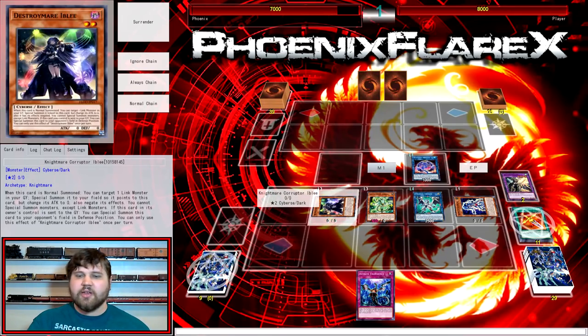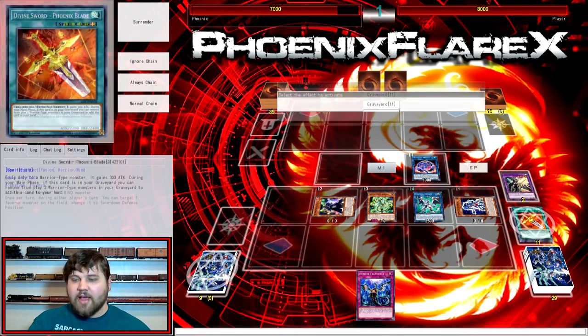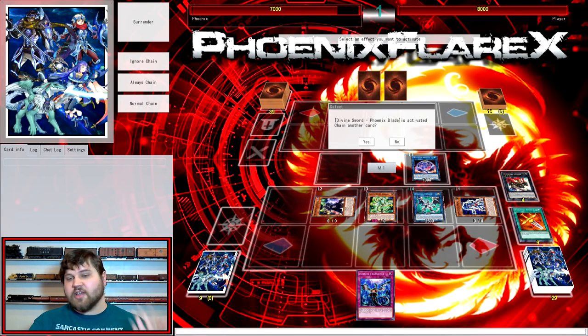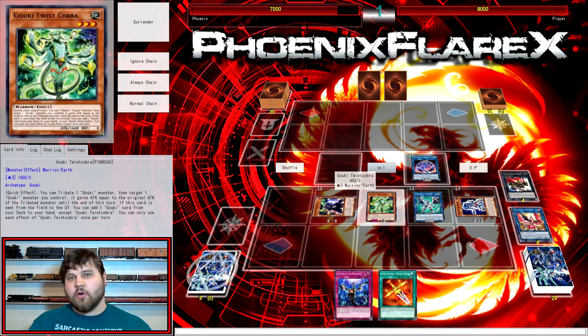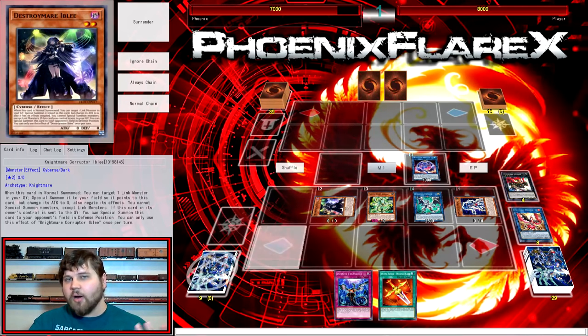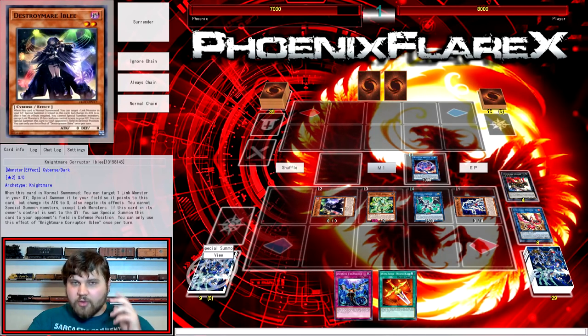So you draw a card off your Mermaid. Now Twist Cobra is on the field, Iblee is here, and we're going to immediately add back Phoenix Blade because we're going to get another draw with that. So I'm going to banish Invoker and Riscorpio — I can't summon Riscorpio this turn because of Isolde, and Invoker has already been used and wouldn't have any value if I Reborned it or added it back off Firewall.